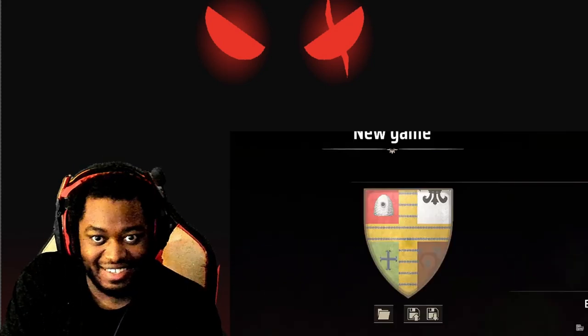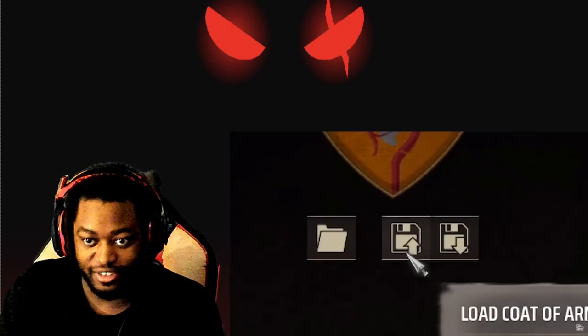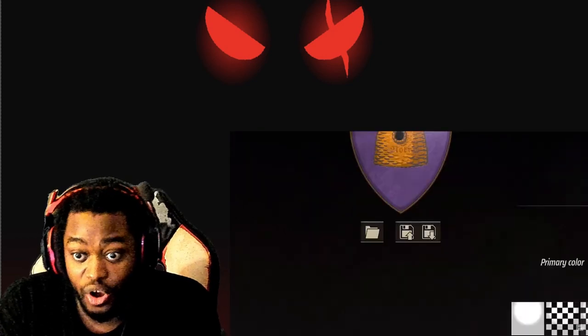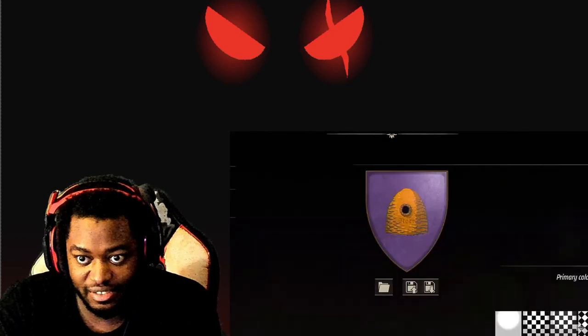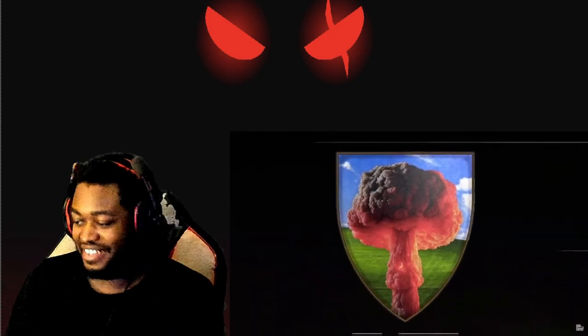And for the coat of arms, it looks like there's all kinds of fun options. Really got some wild customization we can do. Or we can just import our own. Instead, I made a custom one — ta-da. Nuclear blast. Of course. Nukes. Of course.